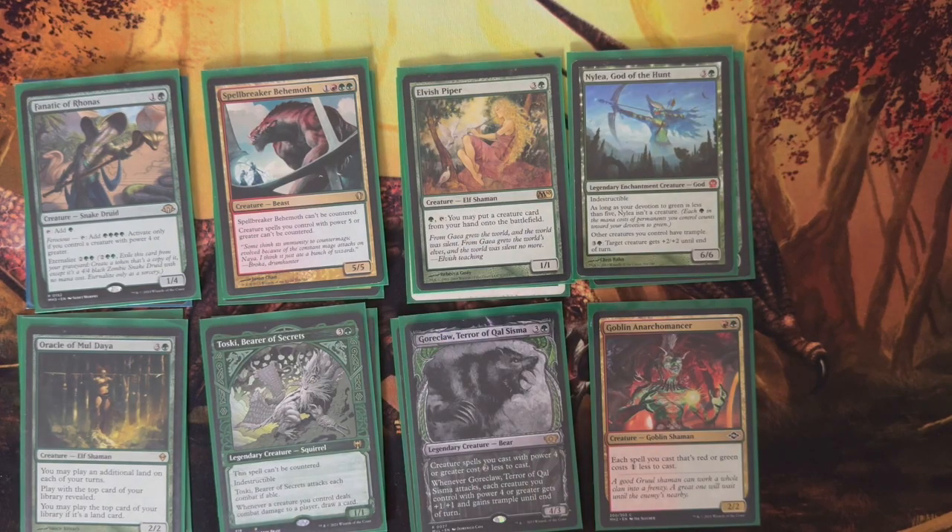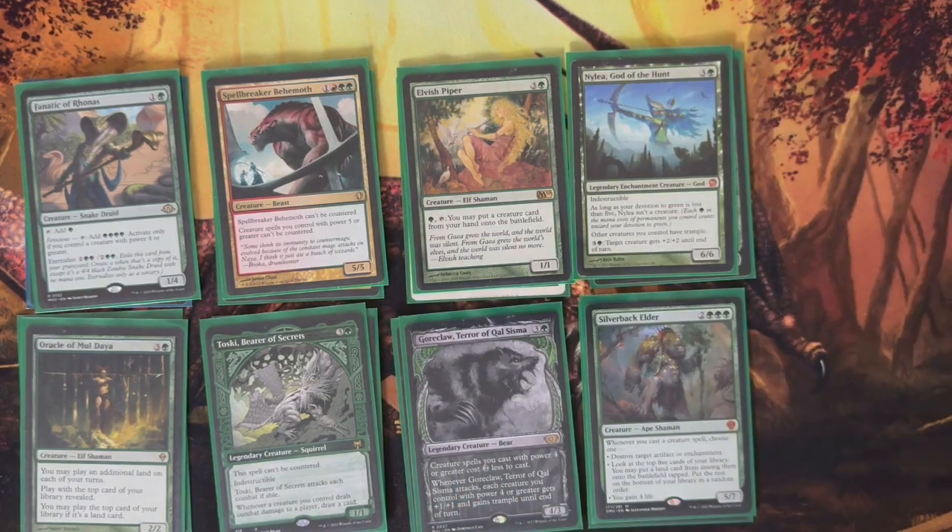One Goreclaw, Terror of Qal Sisma — creature spells you control with power 4 or greater cost 2 less to cast. This helps out a lot when you drop him and start getting big dudes out for less mana. Whenever he attacks, each creature you control with power 4 or greater gets +1/+1 and Trample until end of turn — great when you're running big dudes and want to deal as much damage as possible even through blocks. One Silverback Elder — honestly one of my favorites. Whenever you cast a creature spell, choose one: destroy target artifact or enchantment; look at the top 5 cards, put a land onto the battlefield and the rest on the bottom in random order; or gain 4 life. And he's got good stats too.